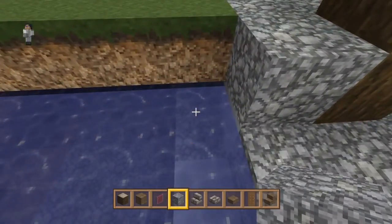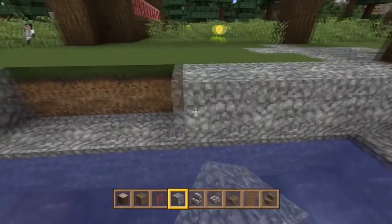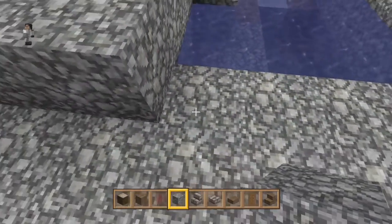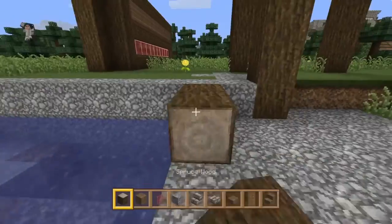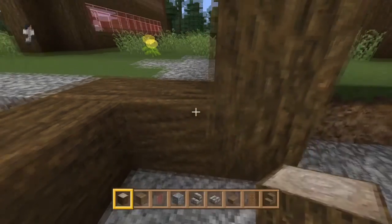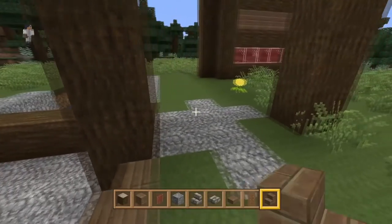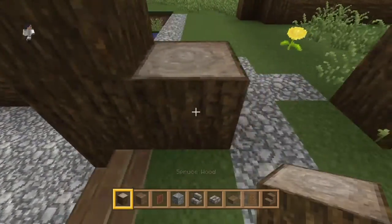Fill this last layer in, then remove that layer and go with a nice piece of spruce wood just to decorate it a little bit. Now grab the spruce wood stairs and place them right here so you have this little entrance.